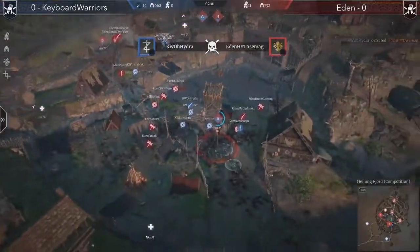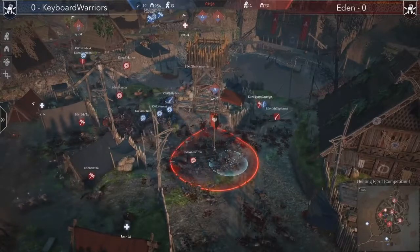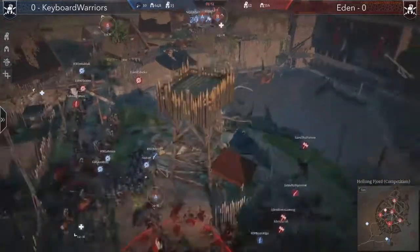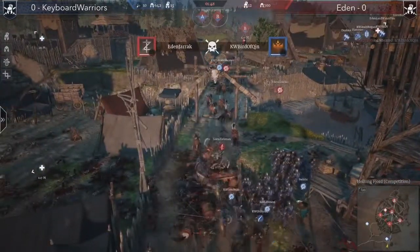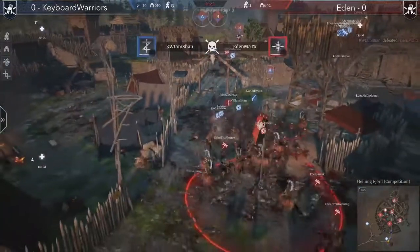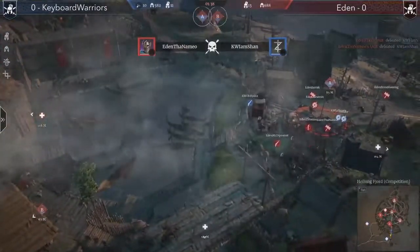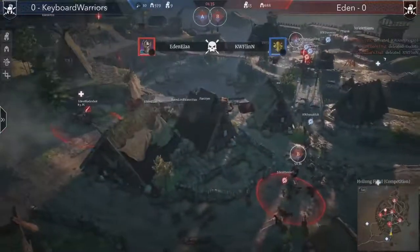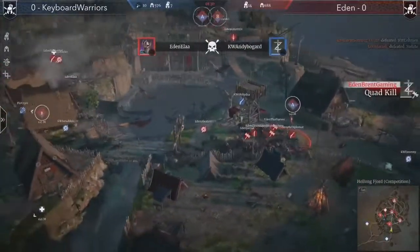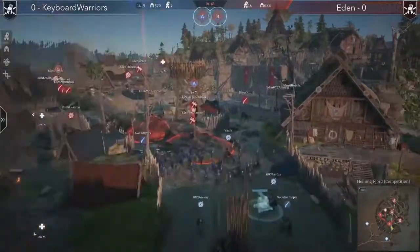There's a lot of chaos everywhere on the map. A point is under heavy pressure and Eden has pretty much only one hussars squad in the vicinity, with one more pike squad coming in. Keyboard Warriors have many more units though, and that hussars squad was half-destroyed by pikes on A point. With eight Keyboard Warriors players still alive, it's not looking great — this seems to be going to Eden in the end.